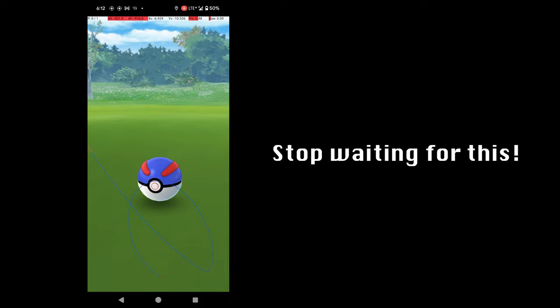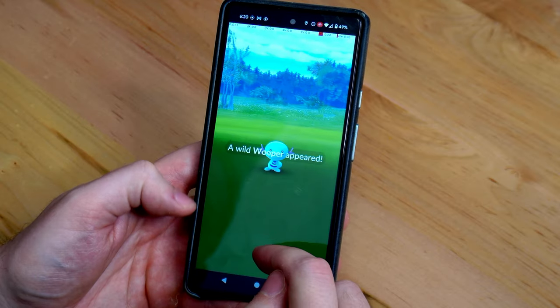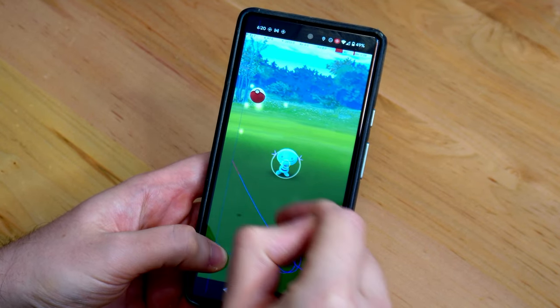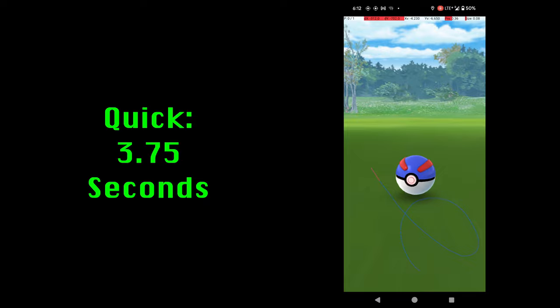In Pokémon Go, there is one simple trick that you can use to catch Pokémon more than three times faster. This is no exaggeration. If you haven't tried it before, this is the most important thing you can learn to make your catching less tedious and get the most out of mass catching events like Spotlight Hours and Community Days. The trick is Quick Catch, a technique that allows you to skip the Pokémon catch animation, XP screen, and Pokémon stats page, instead going directly back to the map to catch more. This can save around 10 seconds per catch, potentially increasing your catch rate by more than three times.